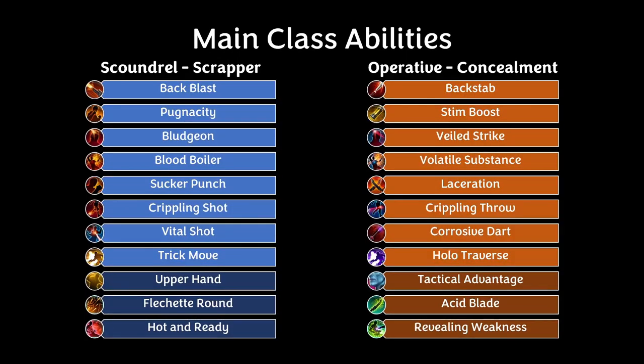The main class abilities on the Scoundrel Scrapper are Back Blast, Pugnacity, Bludgeon, Blood Boiler, Sucker Punch, Crippling Shot, Vital Shot, and Trick Move. The passives we have to track are Upper Hand, Fletcher Round, and Hot and Ready. We'll get into how these determine the priorities.